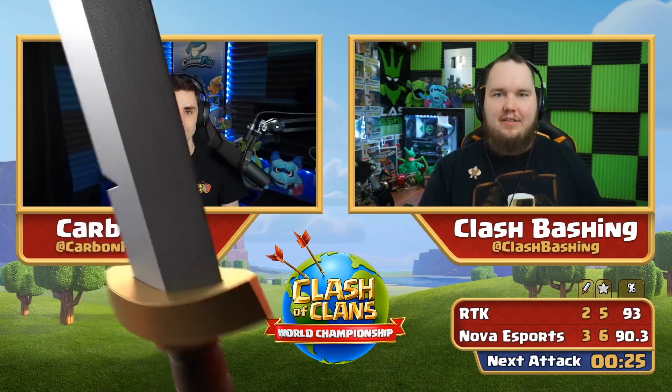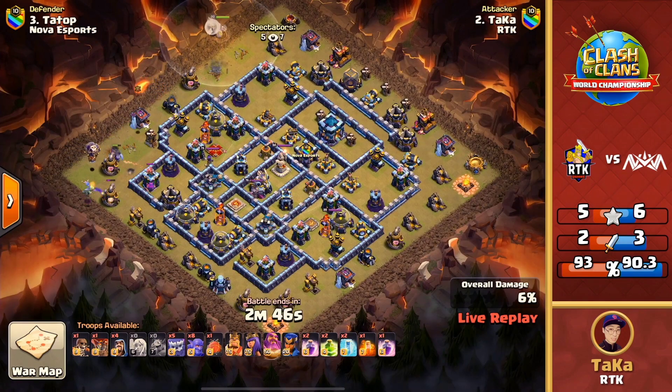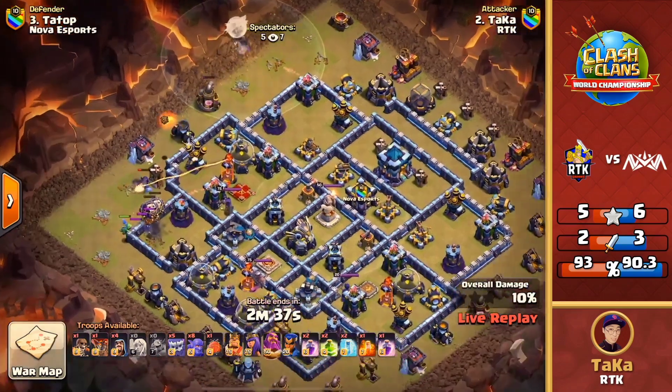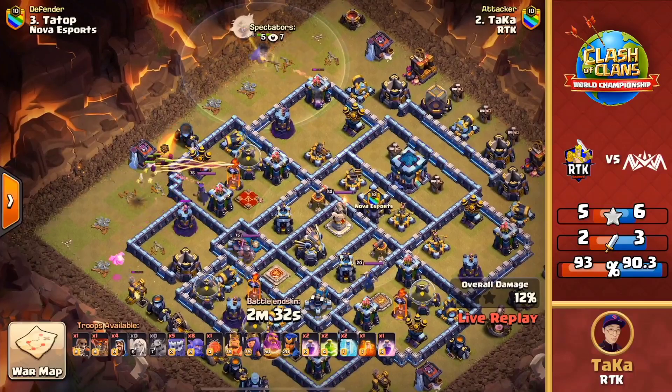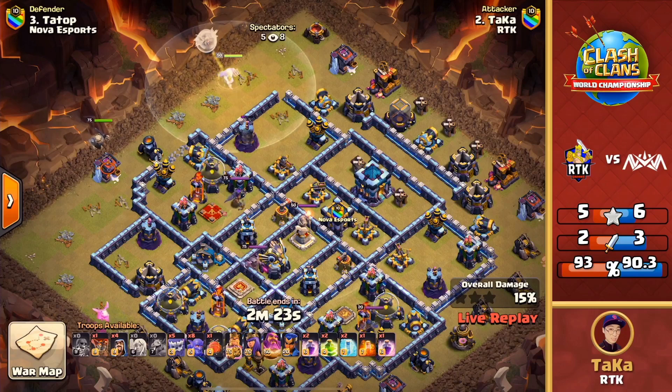Nova just keeps falling short — 99%, now 90%. RTK, let's see what they can do. RTK is definitely in the driver's seat. Now Taka is coming in with some yetis — a more traditional yeti smash. Five yetis, eight bowlers, double jumps with one super wall breaker, most likely used on that mortar so they can charge in, blimp the town hall, and jump over both bomb towers to get through the base. The super wall breaker will charge his way through — beautiful identification for the yeti smash. With the royal champion, you can hold her off to see where the most value might be. Since this is a multi-target inferno, you don't have to worry about roasting through the king.